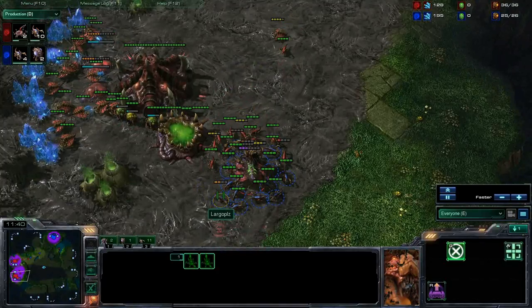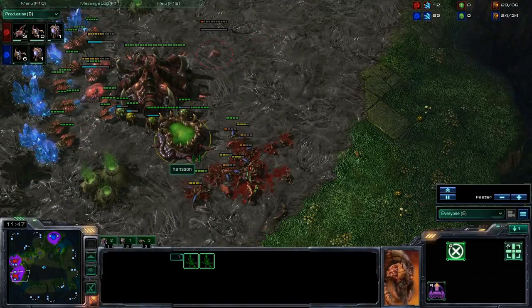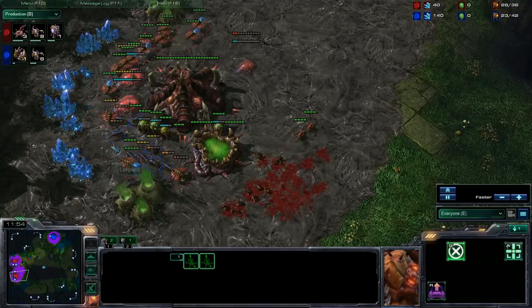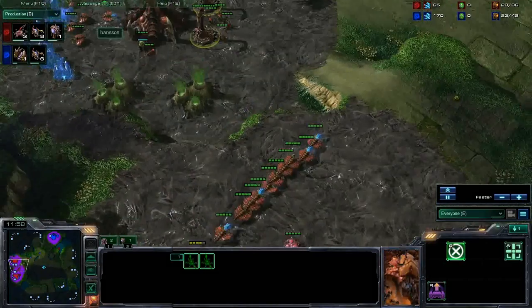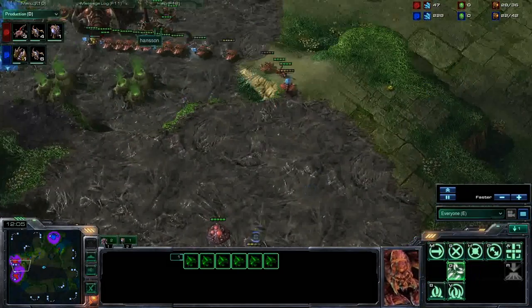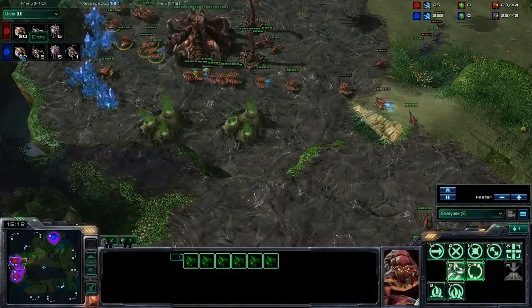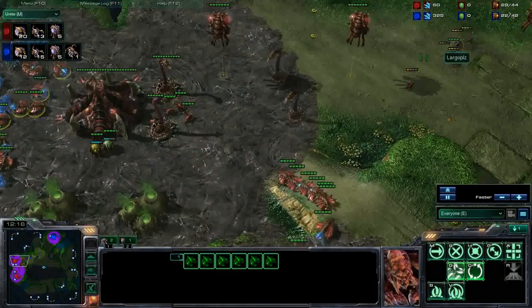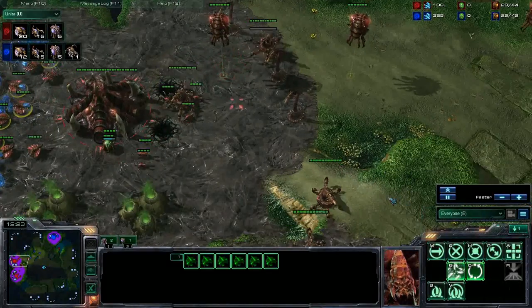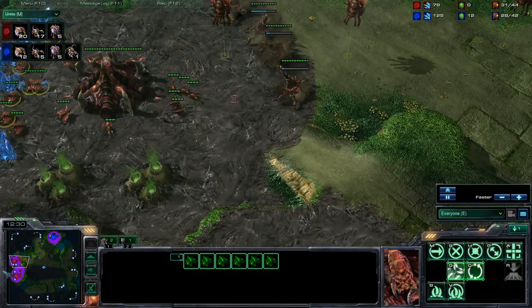I am going after his queen, I want to stop his larva production as much as possible, and I am actually able to clean this up as well. He is getting even more spines but I am in his face, going for his drones, he needs to pull them right off. Of course he pulls them to safety where his spines can reach me, and I am losing my drones here. So he is far, far ahead — as you can see, 12 drones to 20 drones. So his economy is much stronger than mine, and he is just moving down, building a wall of spine crawlers to defend against anything I can throw at him.